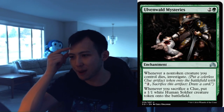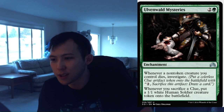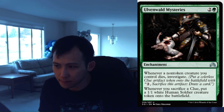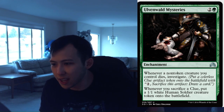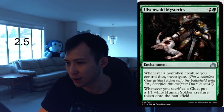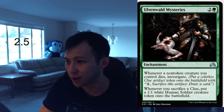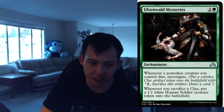Ulvenwald Mysteries. 1 green, 2 colorless enchantment. Whenever a non-token creature you control dies, investigate. Whenever you sacrifice a clue, put a 1-1 white human soldier creature token on the battlefield. I think this is going to be one of the key green cards for the clue deck. If you cast this early, whenever a non-token creature dies you investigate — creatures are going to die during the game, you're going to be able to investigate. If you prolong the game, you're going to build up a large army of 1-1s. I think you're always going to run this in your green decks given you have enough creatures. I'm going to give this a 2.5 — not bad. It is a little bit of a build-around, but it does some good work.